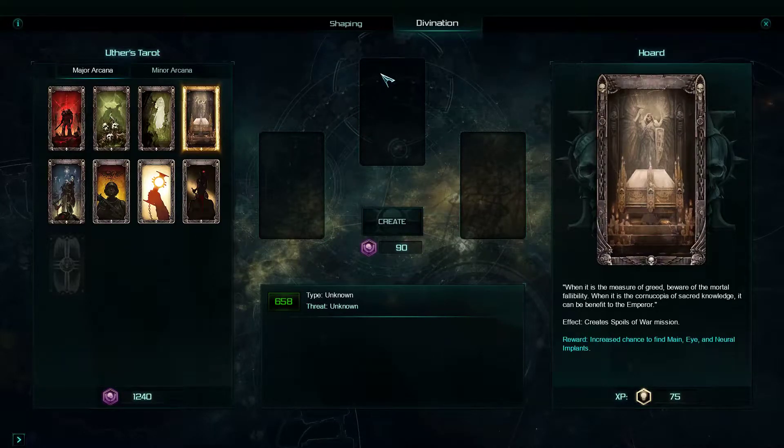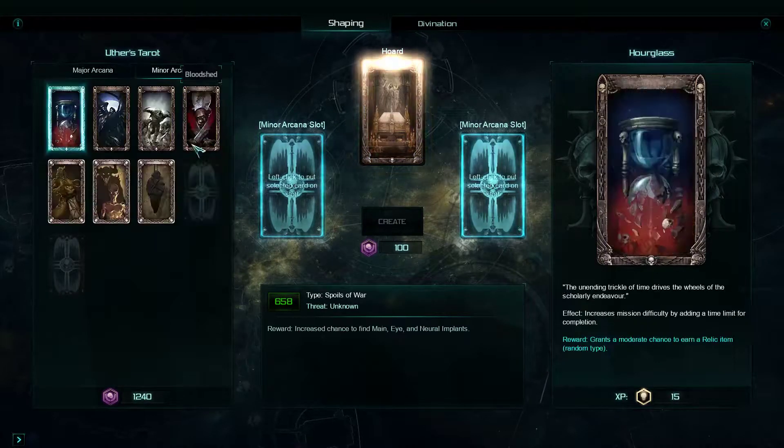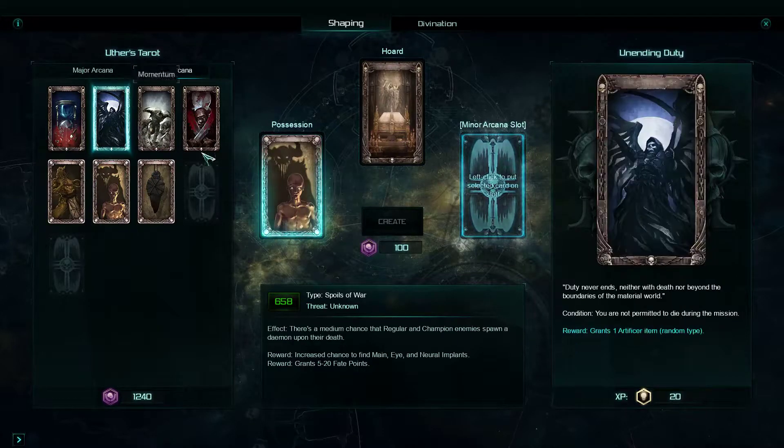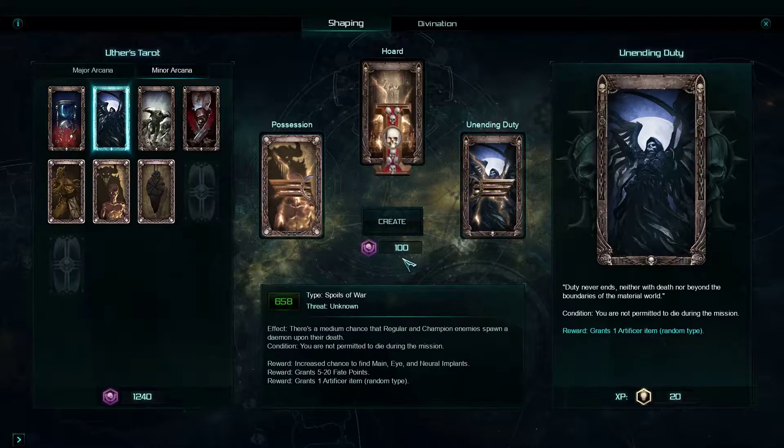Let's do a spotter for a Major Arcana Horde. Let's take that, and on this side we take the usual stuff right here. Alright, creating the turret mission.